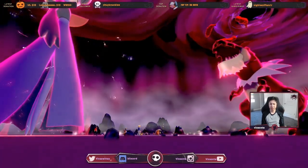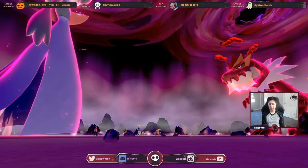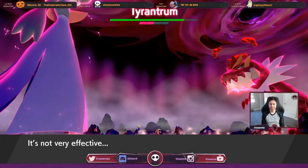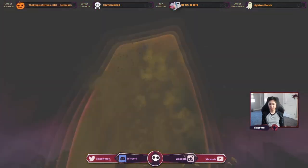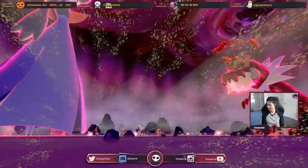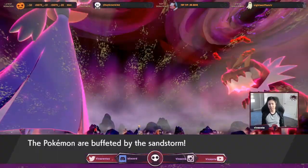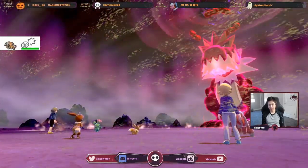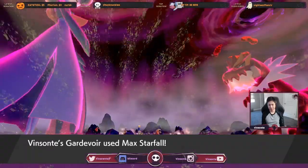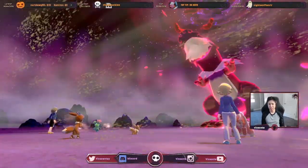Eevee using Tail Whip. At least Eevee is not doing Helping Hand. Solar Beam. That actually works out well because now I'm going to do my Dynamax move. Didn't give the words — got hit by Sandstorm. That actually lowered the shields and allowed my NPCs much easier.